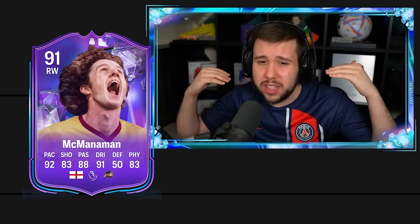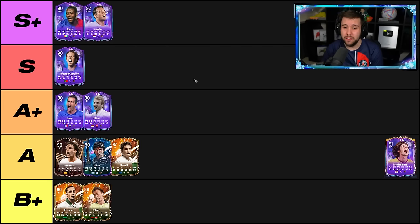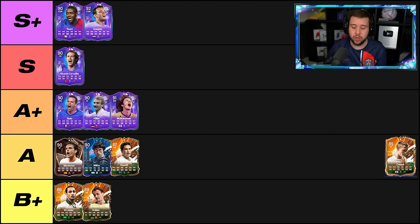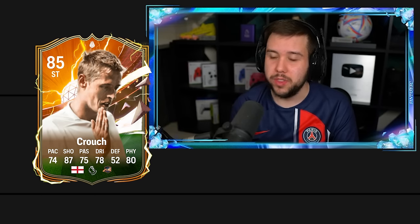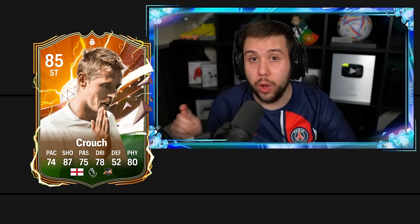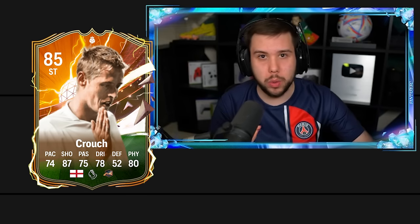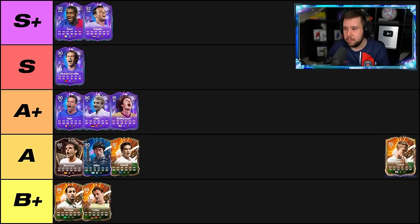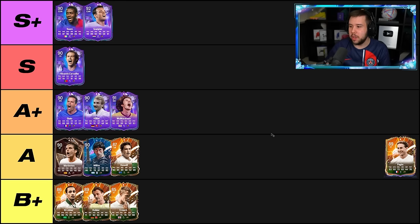Fantasy McManaman — very solid card, very solid winger. Doesn't really go for that much on the market either. I'm actually surprised how cheap this card is because he definitely is a solid card. I don't think he's S tier — for me he is a solid A plus tier. The Technical plus is very nice with the R1 dribbles. A plus for him. Crouch — just not that guy. He will get a better card eventually, and I'm telling you that card will be unreal, especially with how headers are in this game and his height. B plus though for this base card.